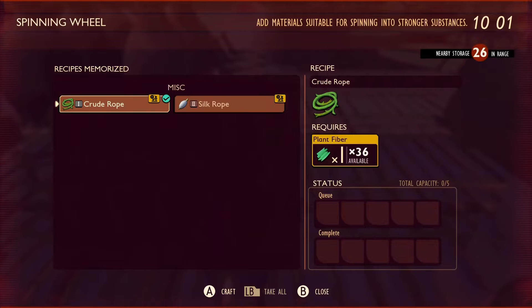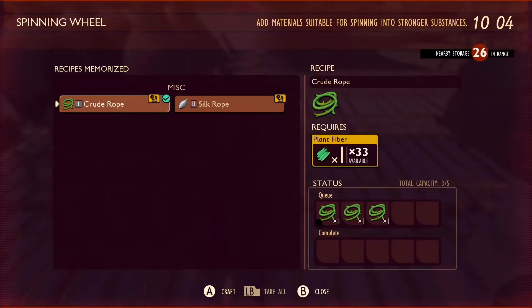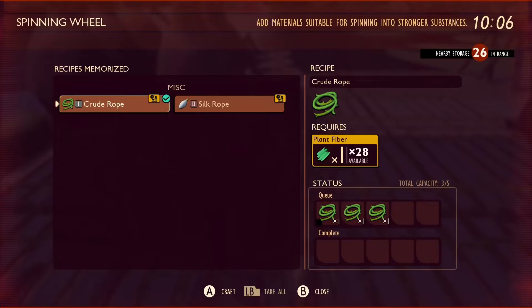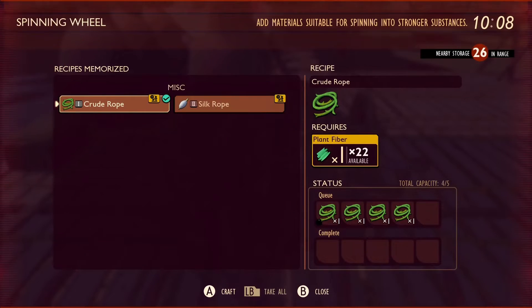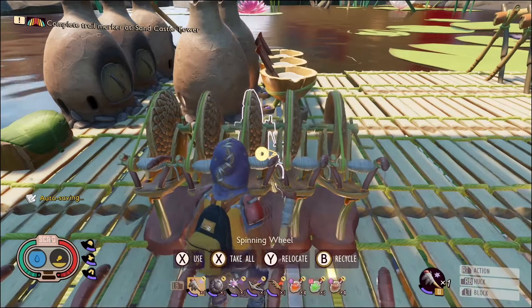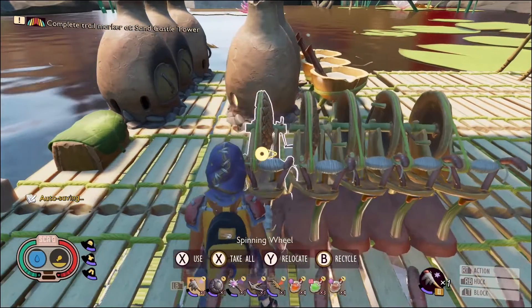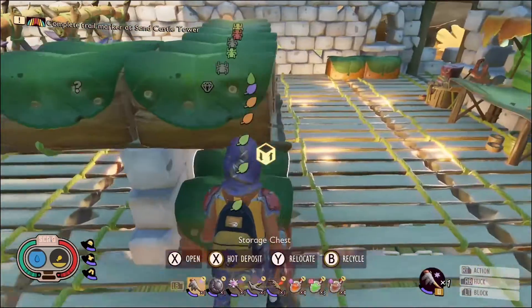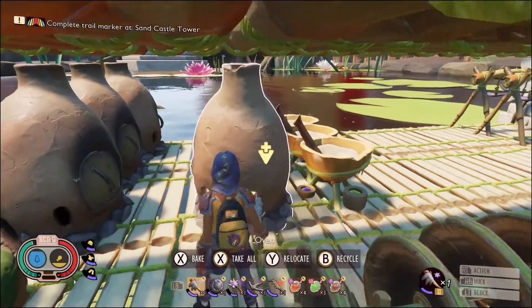Oh, that has a new symbol on it. No way! These things now - oh, that does five and it uses the boxes. I don't know where all that plant fiber is - I guess the box. Oh, now there's a quality of life improvement that I wasn't expecting! You used to have to click three or four buttons in quick succession to really get that rolling and get stuff out of there quick.